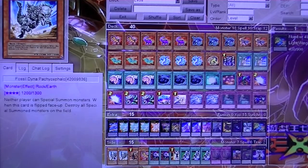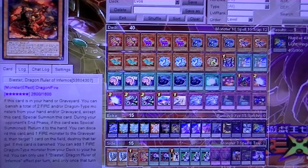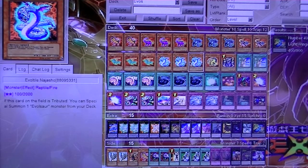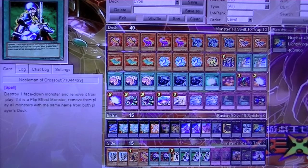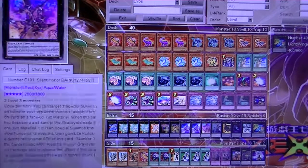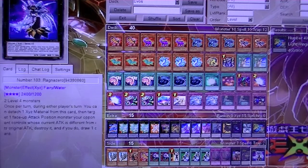For side decking: two copies of Fossil Dyna to take care of their special summons. One Blaster with a random pop — it's a strong beater. The third copy of Sorcero. Two Enemy Controllers so you can tribute off your Najasho, take control of their guys, and do some more shenanigans. Mind Control, since a lot of decks play level 4's. Three copies of Noble Knight Crossout — this way you can hit any face-down cards, and if they're flip effects, they go bye bye. Two copies of Pinpoint Guard — it helps bring these guys back to the field so you can set up your next turn. And also Alucard, just another Rank 3 to play. Number 80 and Number 103.